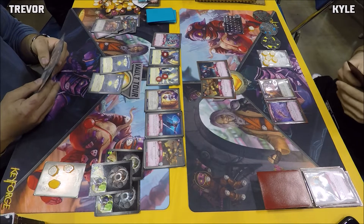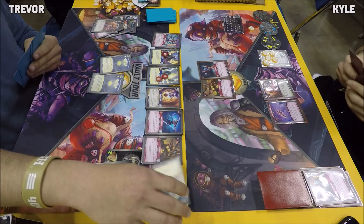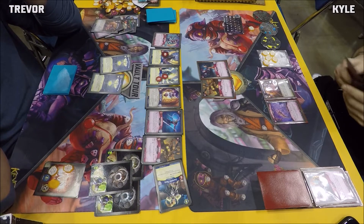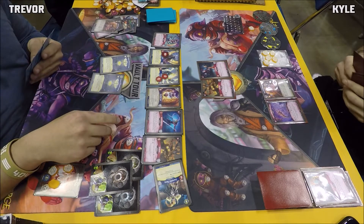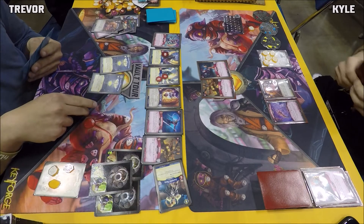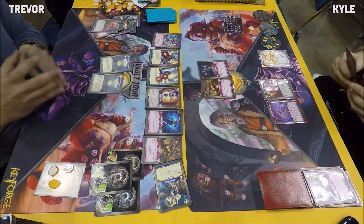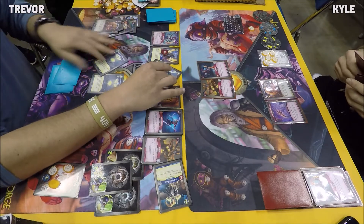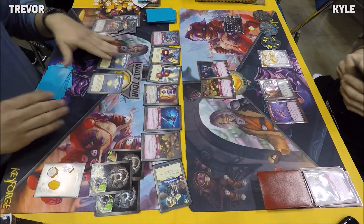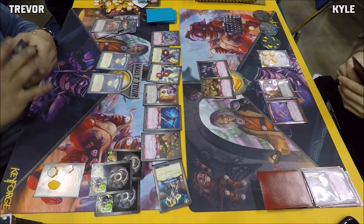Trevor goes Sanctum here, popping down Champion Tabaris on the right flank. He's considering having Frankis fight — maybe not, he's rolling back. No Frankis fight yet. Maybe he wants to pop a Potion Vulnerability first.